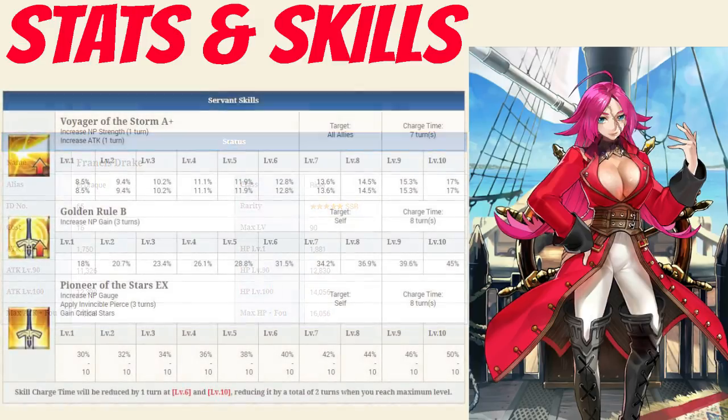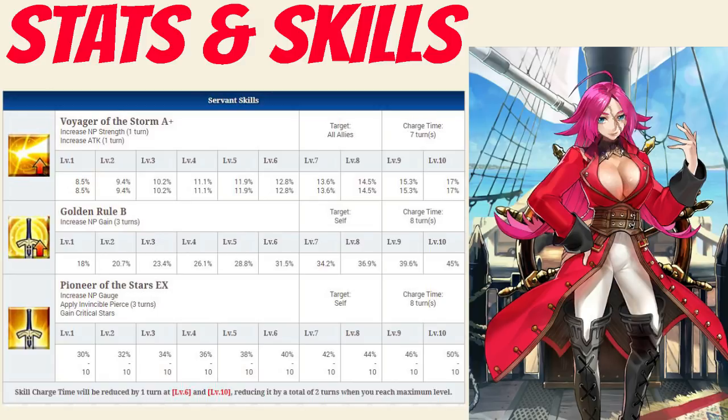Her first skill is Voyager of the Storm rank A+, which increases Noble Phantasm damage for 1 turn for all allies between 8.5 and 17%, and increases attack for 1 turn for all allies between 8.5 and 17%, both depending on level. Golden Rule rank B is her second skill, which increases her Noble Phantasm gain for 3 turns between 18 to 45%. Pioneer of the Stars rank X is her final skill — it increases her Noble Phantasm gauge between 30 to 50%, applies Invincibility Pierce to all her attacks for 3 turns, and gives her 10 crit stars.